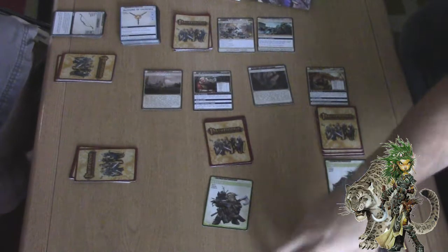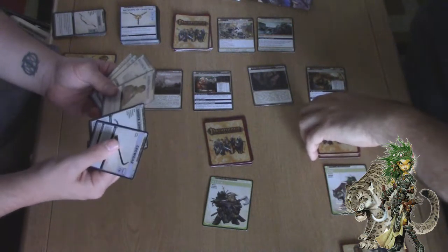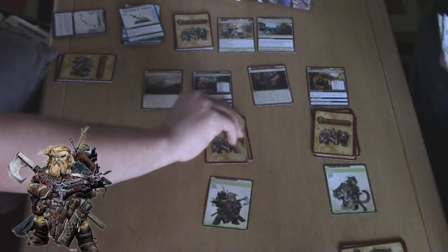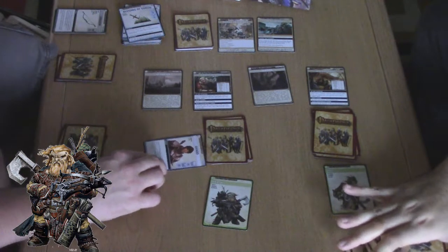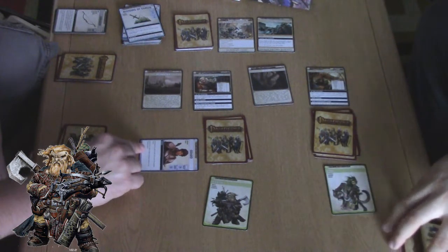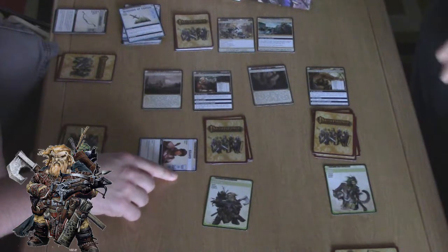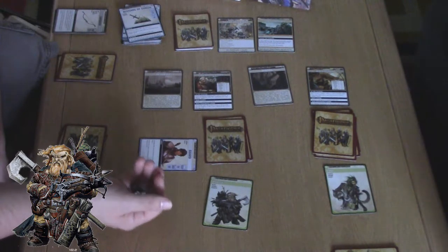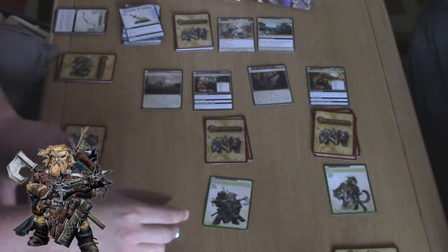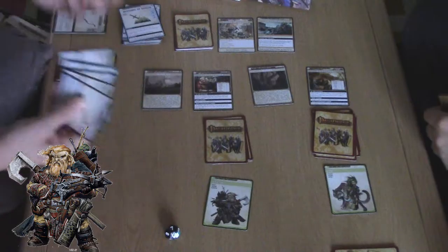I'm going to end my turn there because I don't want to discard any of these. I have a pretty good hand going. Guard — constitution or fortitude. It's a d12, so this is actually a plus 10. I roll my d12 and get him. You may immediately attempt to close your location. I will banish him to close that location. You can do that? Yes — banish a card from my hand to close the location. So I got him and then banished him immediately to close that location. Sucks because we lost out on a magic shield, but we didn't have to fight two get-hounds.